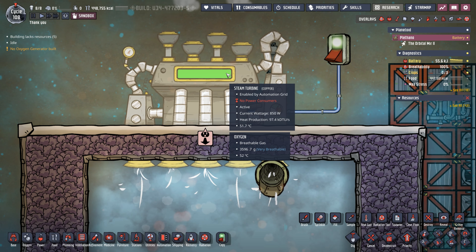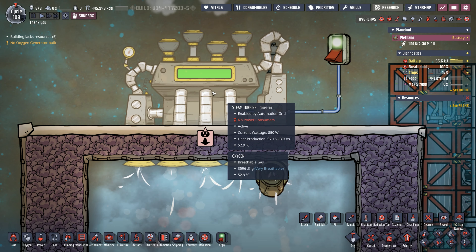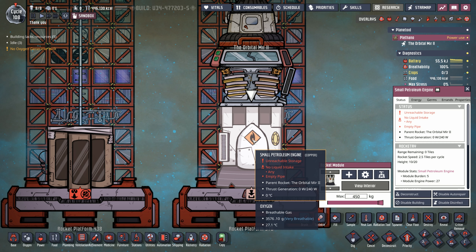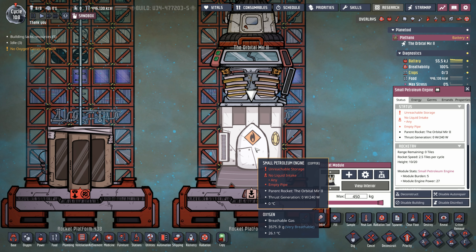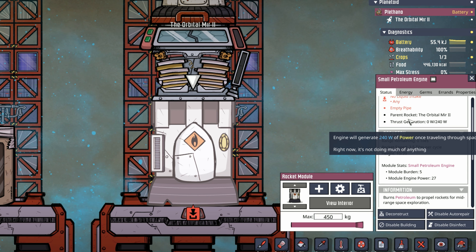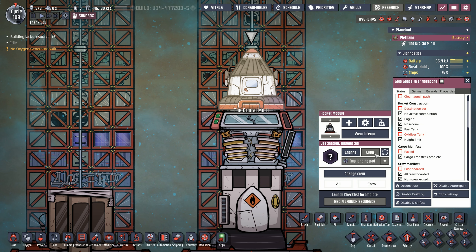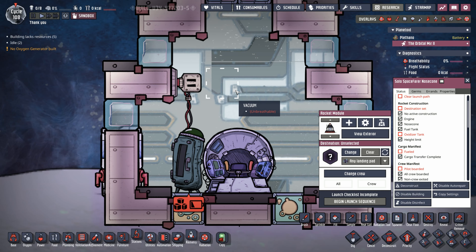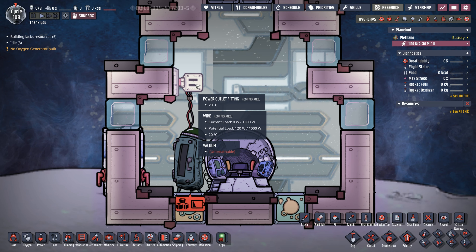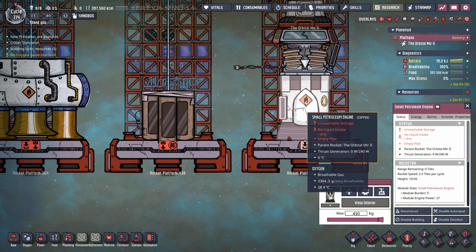First we have the wood burner. It produces 300 watts and 170 grams of carbon dioxide per second, and it requires lumber. Next we have the solar panel, which takes in sunlight and outputs 380 watts of power. Next we have the manual generator — it requires duplicate labor and outputs 400 watts. It also outputs carbon dioxide, because when a duplicate is on that wheel, unless they're in an atmosuit, they're going to be exhaling CO2. Next up is the coal generator: it takes coal and produces 600 watts and 20 grams of carbon dioxide per second.